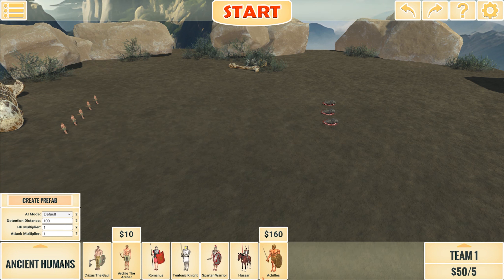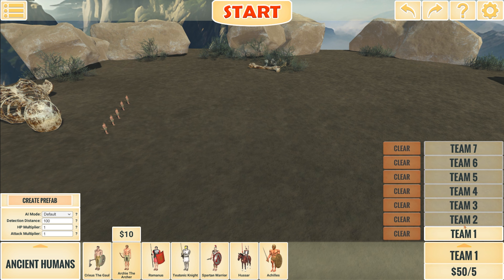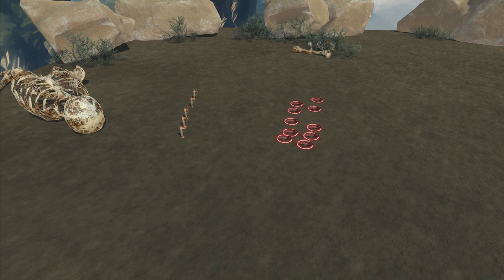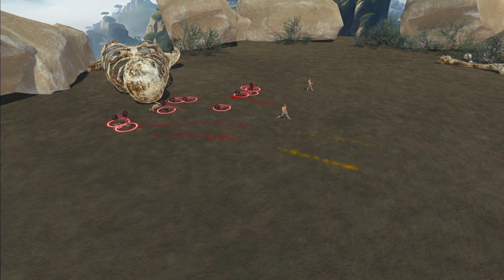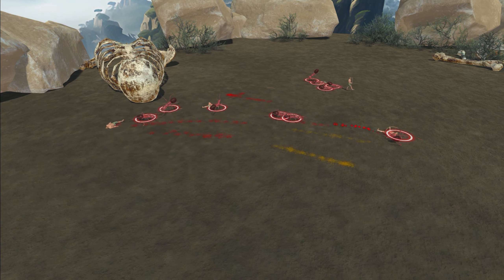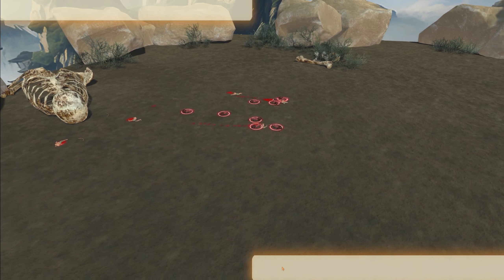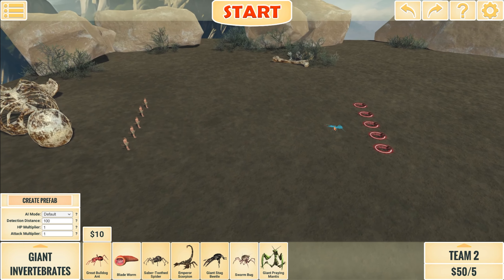Let's move on to archers versus ants — I want to see some armies fighting each other. If I go 5v5, obviously the archers are gonna win, so we're going to go five versus ten. The ants are going to win — one volley wasn't enough to kill even one ant. We're going to reduce the amount of ants. That's 50 points versus 50 points.